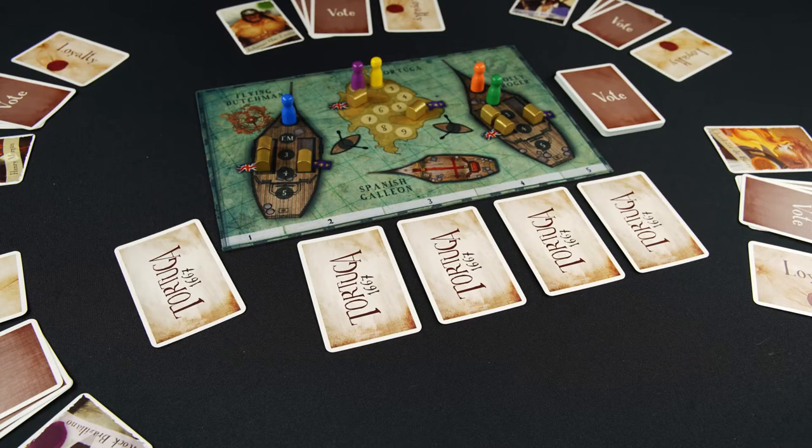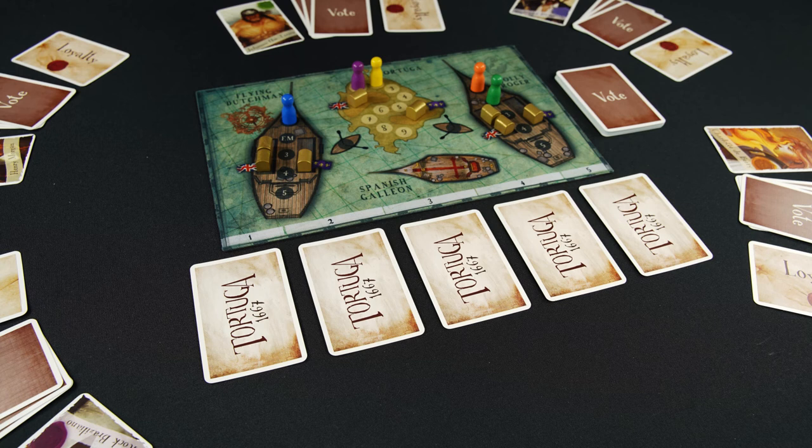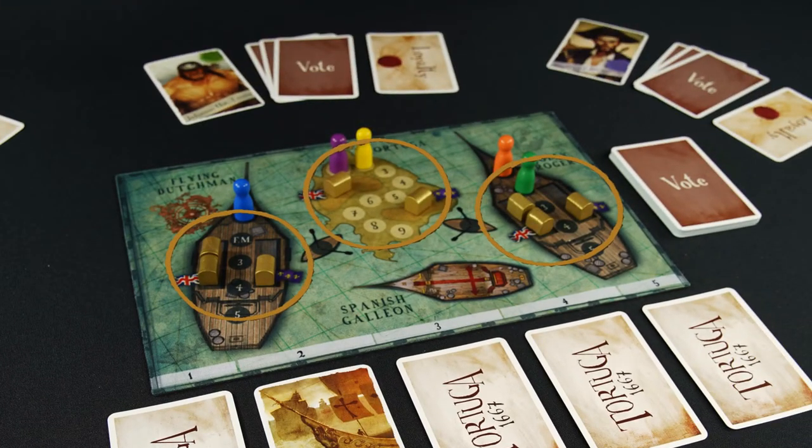Once there are five event cards left, shuffle all five and again place them next to the map. The Spanish Armada will be one of these five cards. When the Spanish Armada is revealed, the game ends and the team with the most treasure in their treasure holds wins.